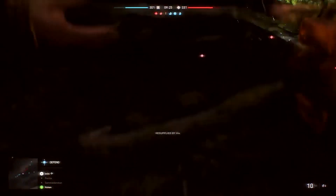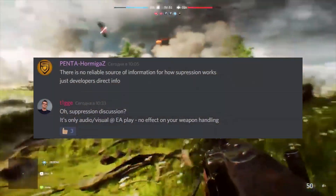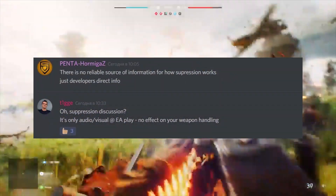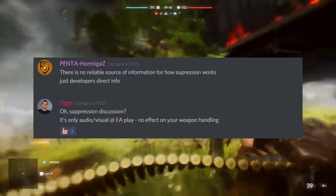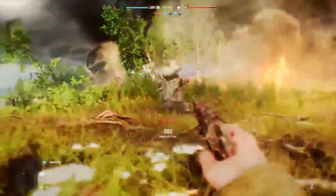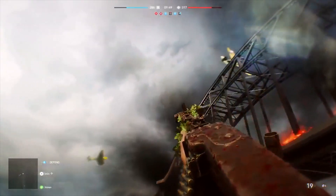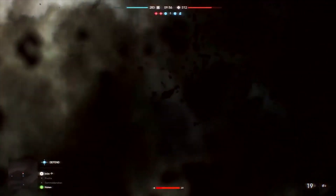So basically, Pentahormigas — sorry for mispronouncing that — asked: 'There's no reliable source of information for how suppression works, just developers' direct info.' And then Tigger says suppression discussion — it's only audio/visual, no effect on your weapon handling. So in Battlefield 1 and pretty much Battlefield 4 as well, suppression would make your gun sway more, it would make your spread increase, and it would overall just make it harder for you to shoot your gun.